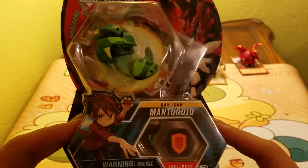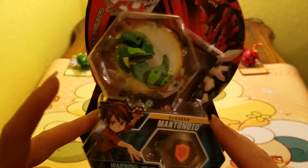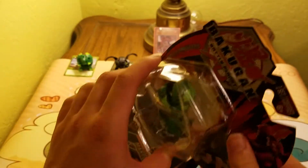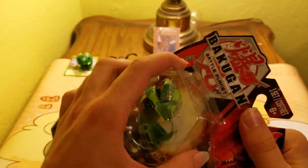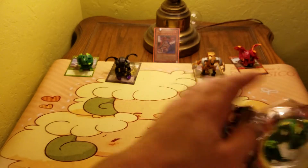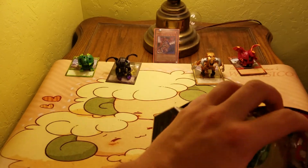We got Mantanoyd Core. Just looking at the box, I'm in love with the design. Let's get him out of the box. And I decided to go ahead and start putting some of the Bakugan I've opened in the background.